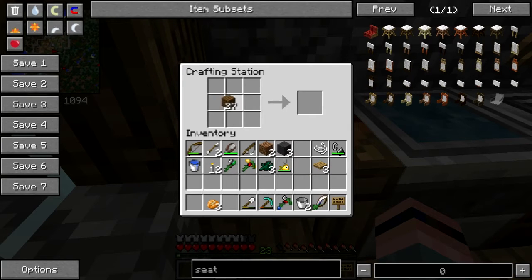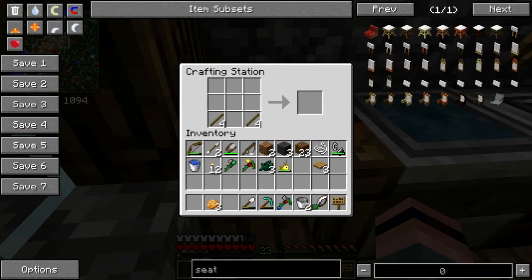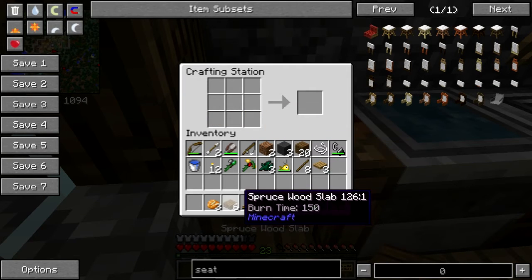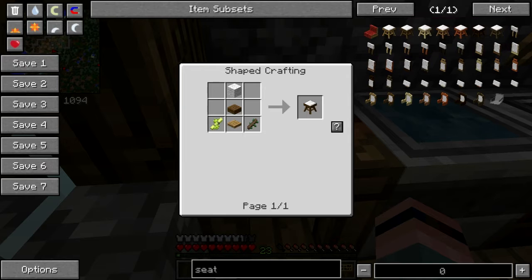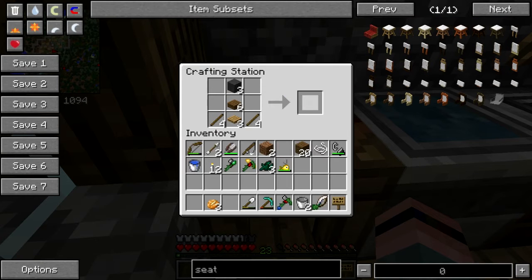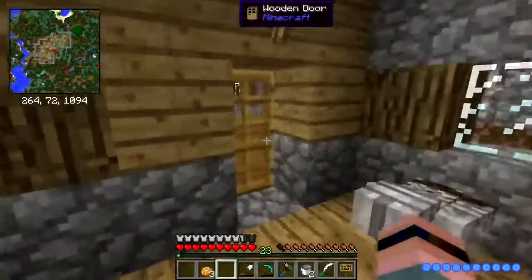I need sticks — that'll be enough. It has to be white wool, apparently. Oh, that's dumb. Okay, all right, excuse me Tasha.